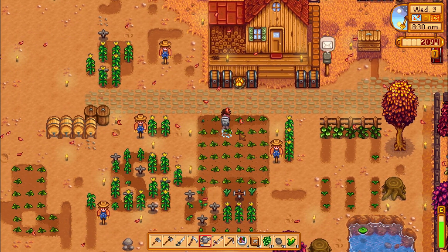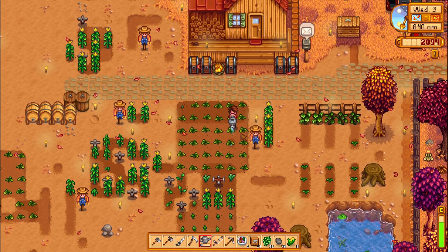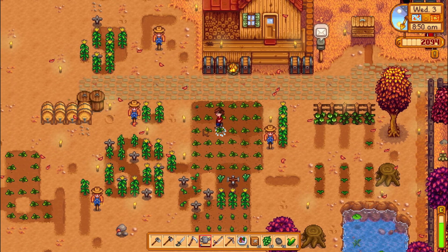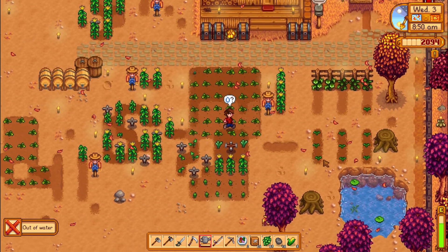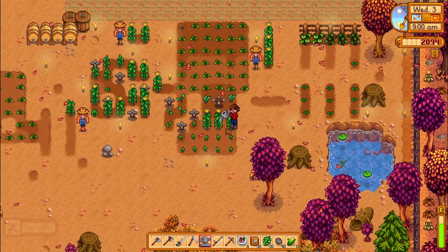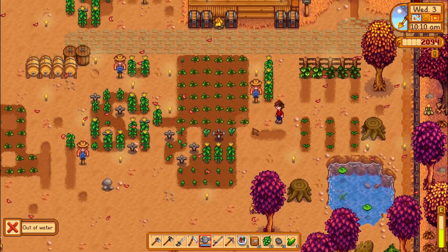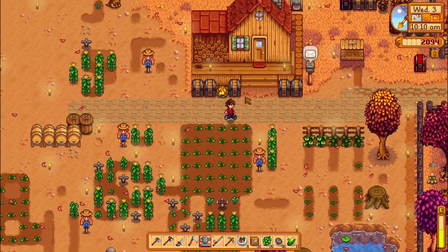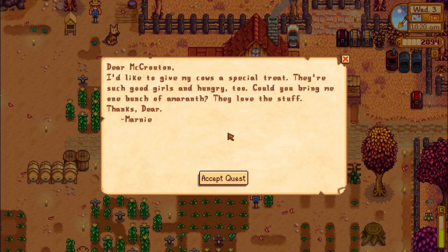So far so good in the crop watering department. We're already pretty well a good portion of the way done - at least half - and we haven't hit half energy. But our watering can is small and it hurts me emotionally, it takes too much time. Everything's watered and we've got 250 energy left, so it used about 120.